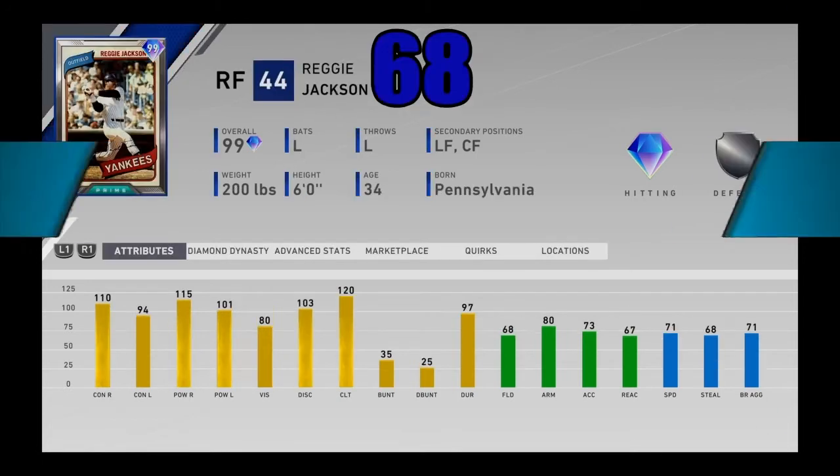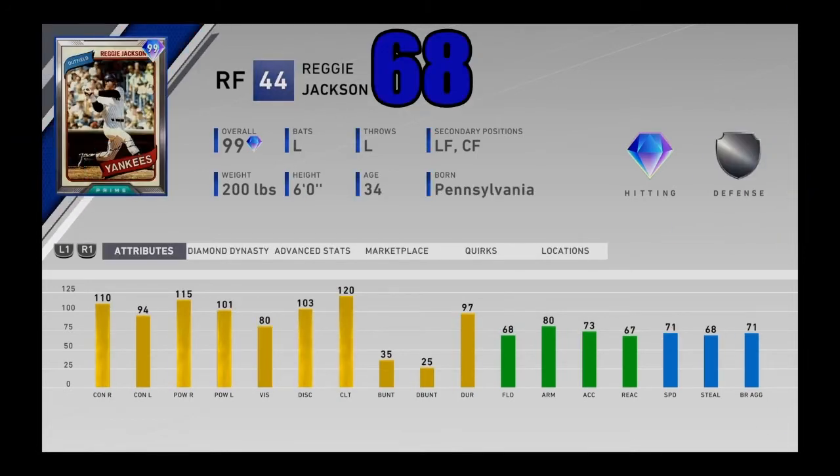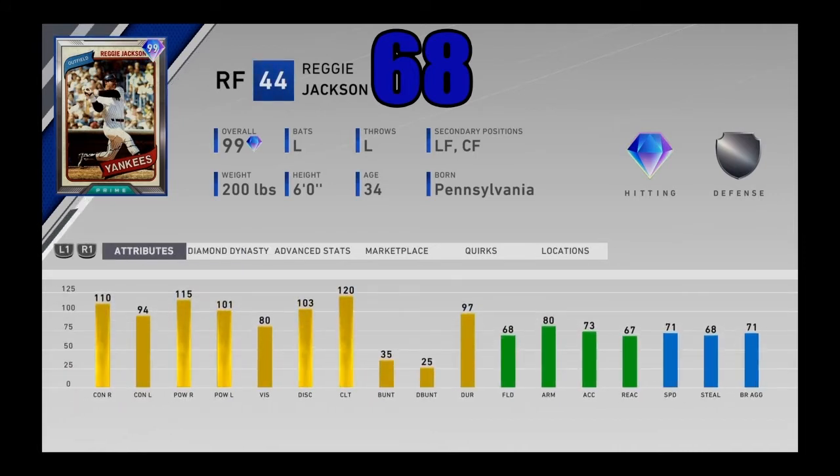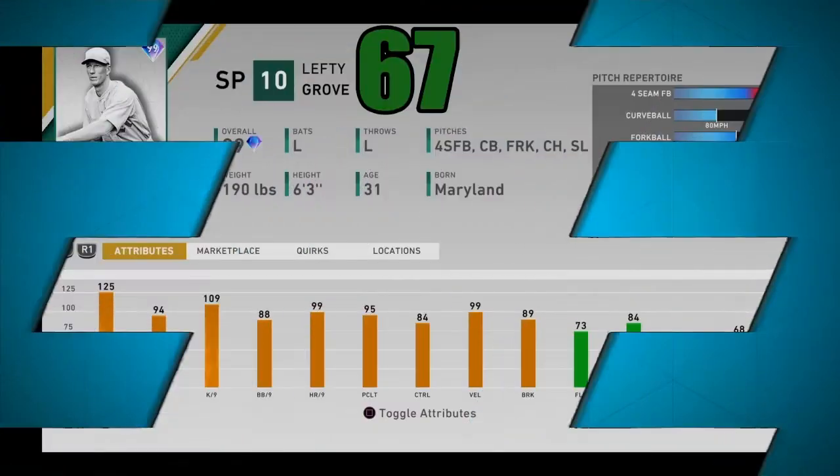At number 68, I got Mr. October — Reggie Jackson, the prime card, another XP reward path. I think he is the best card out of that main XP reward path pack. He just absolutely rakes — I used him and he was just a beast. He's not a good fielder in right field, 68 fielding, and his speed is okay, but Reggie Jackson is in there for his elite bat. Very good stats, a very clean left-handed swing, and he destroys right-handed and left-handed pitching.